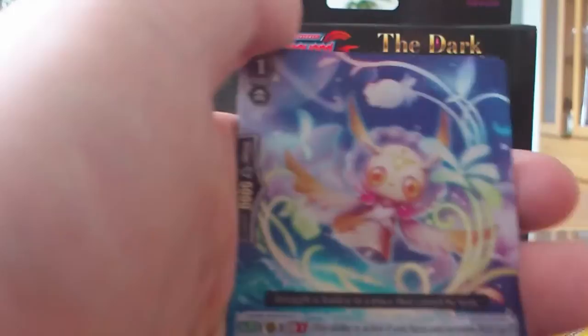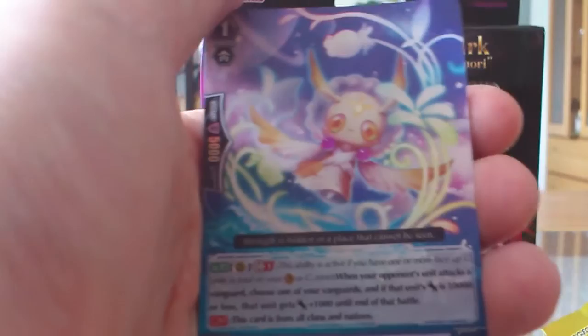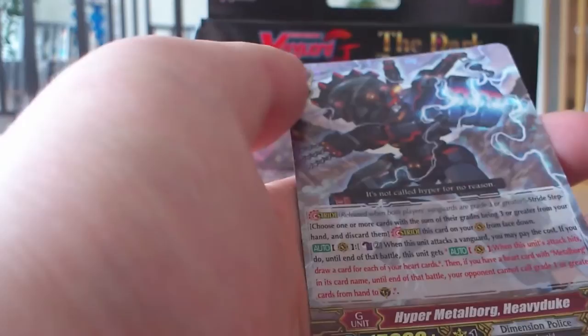I'll take the first pack. Here's the single Grade 1: Light Elemental Pika, which is double rare. Then we have Ambus Demon Stealth Rogue Kagamichi — it's kind of hard to read from a distance. And triple rare: High Bomb Metropork Heavy Duke. Apparently there's going to be two double rares and one triple rare in each pack.